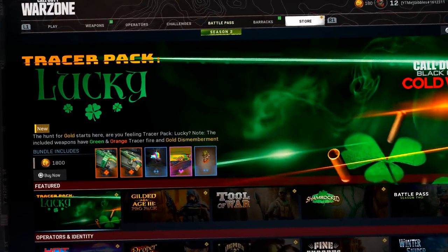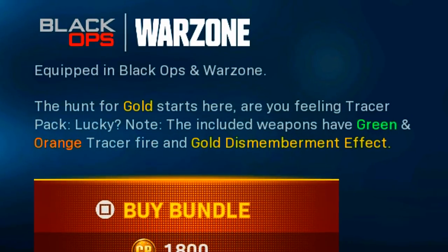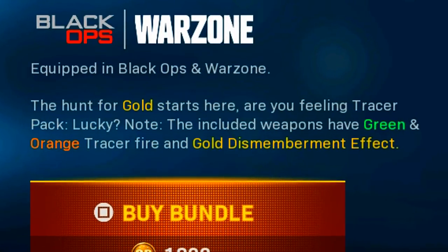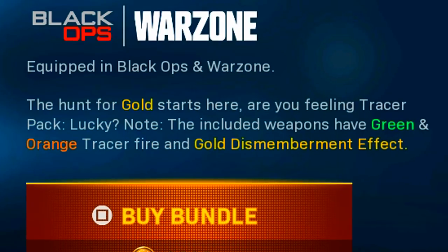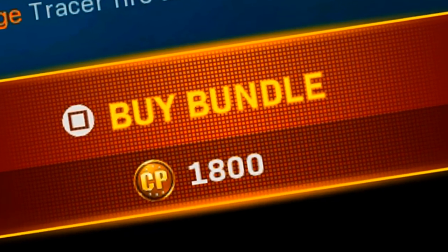Today we have the new Tracer Pack Lucky in Cold War and Warzone. The hunt for gold starts here — are you feeling Tracer Pack Lucky? Note that included weapons have green and orange Tracer Fire and a gold dismemberment effect. This bundle is 1,800 COD points.